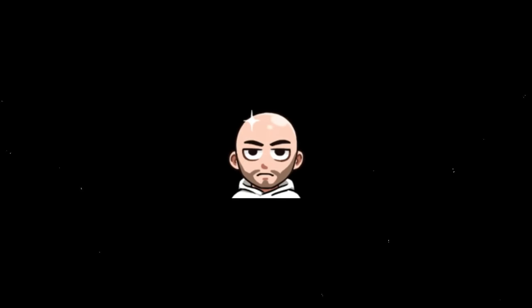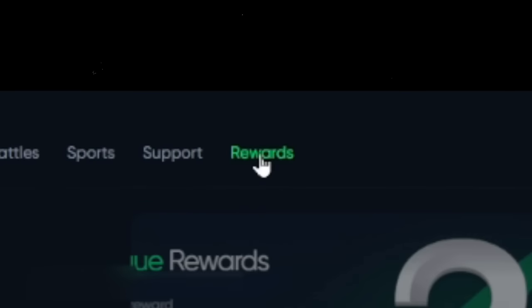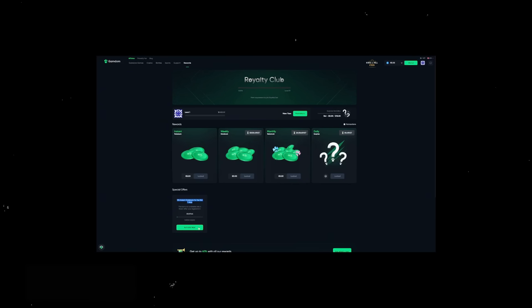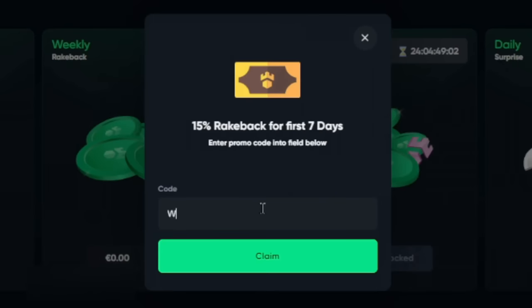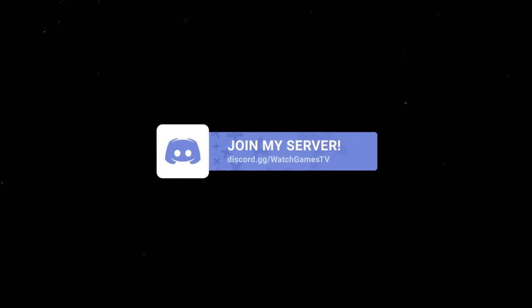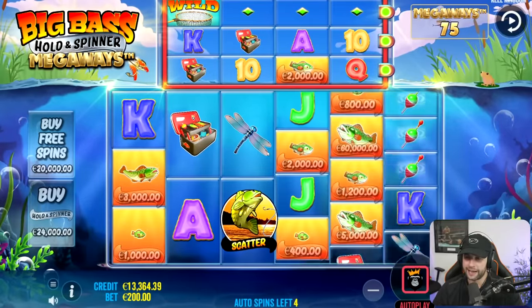Before we continue with today's video, I wanted to let you guys know I have a promo code on Gamdam. You log in after creating an account — you have six hours to click on Rewards, then Activate Special Offers. There's a 15% rakeback for the first seven days plus up to 35% daily surprise. Use promo code WGTV or WatchGamesTV, and by doing that you also get access to my free spins on Discord almost every day.